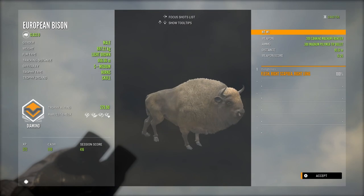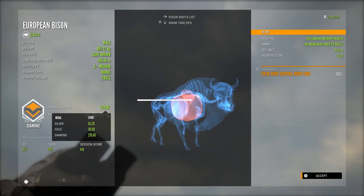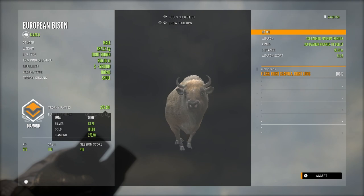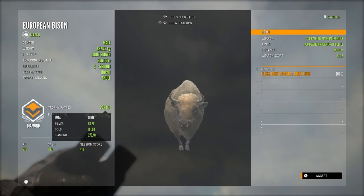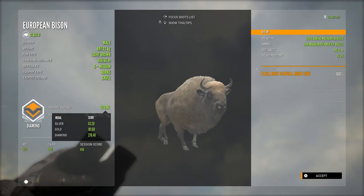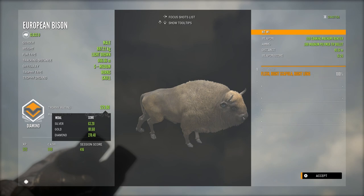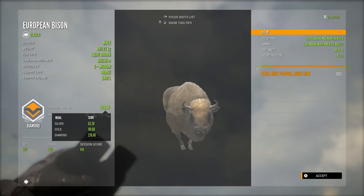That's a really good sized diamond bison and that shot was basically where I wanted to place it. It could have maybe been a little bit further back so it wouldn't have hit the shoulder blade, but it did exactly what it needed to do. The 300 has more than enough power to bring these guys down with that single long shot. I don't think I've ever shot any European Bison in the crop fields on Hirschfelden, which is why I took a couple of screenshots — it just looked so cool seeing one out of the forest. They're such awesome animals.